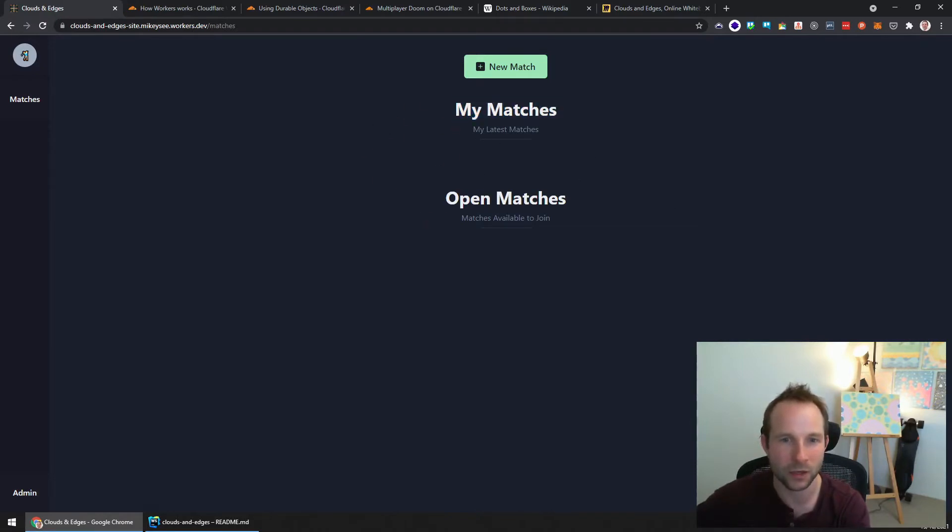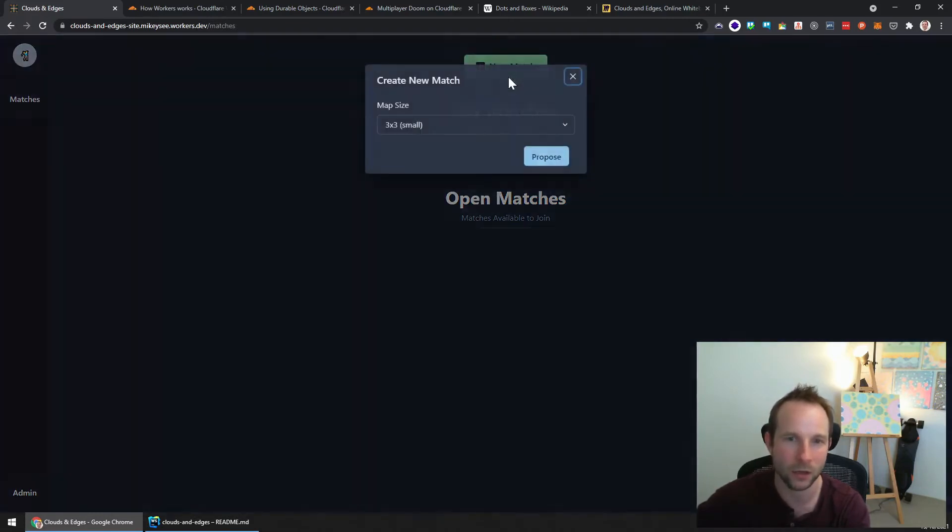So these are the Matches. You've got two different cards: My Matches, which lists all the matches you have — obviously I've got none — and Open Matches, which lists all available matches since it's a multiplayer game. We can click New Match and pick the grid size: 3x3, 5x5, or 7x7. Let's do 5x5 and create that. Then it creates your match here.